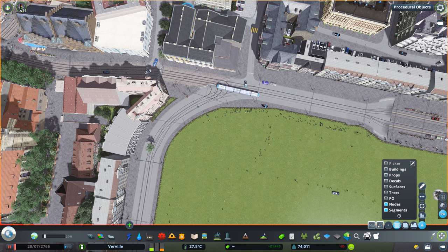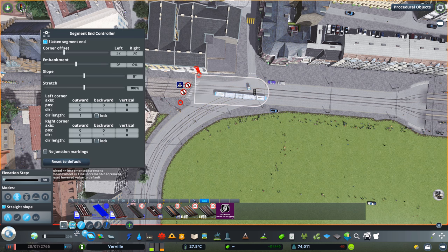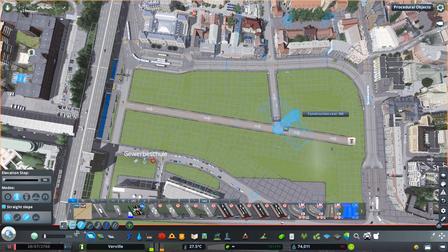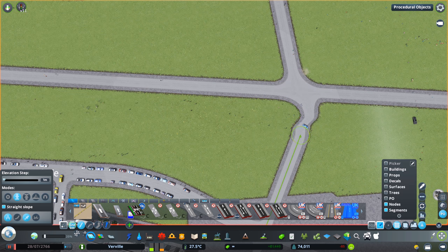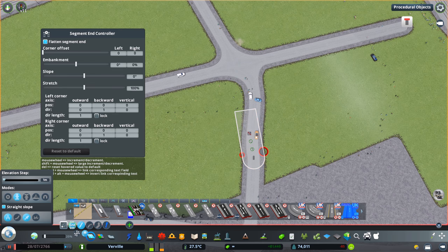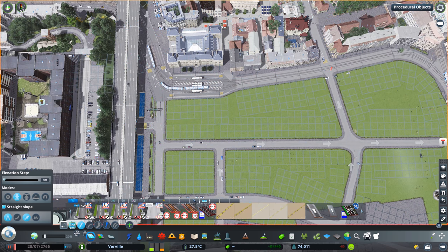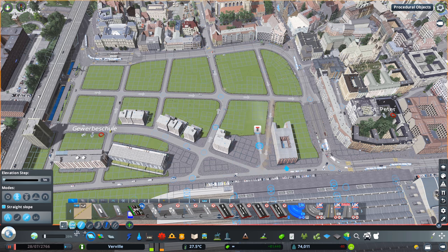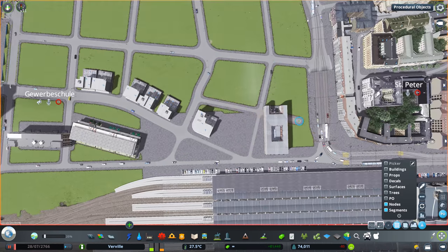For the newer viewers of this channel, this district I just completely demolished was built in episode 19. I tried to do a somewhat run-down district, but looking at it from today's perspective, yeah, it was okay, but I knew I could do better. So that's what we're doing here today. I abandoned the idea of a run-down district, and I just wanted to have some generic city blocks to have a cohesive city feel in Verville here.